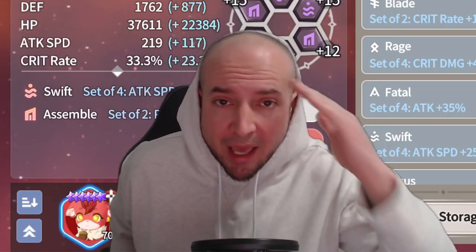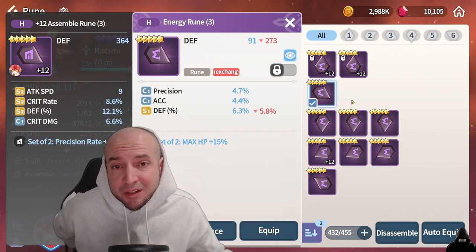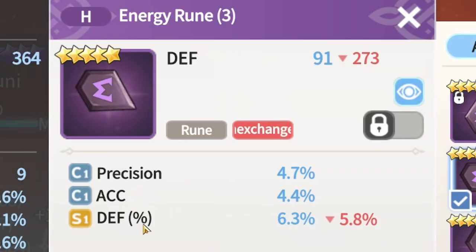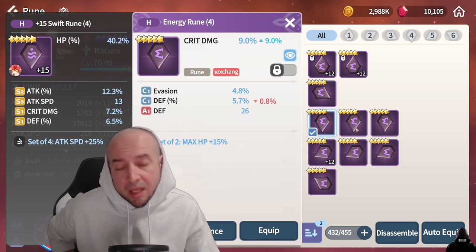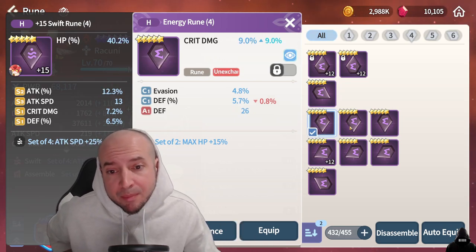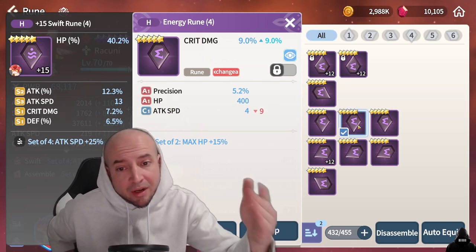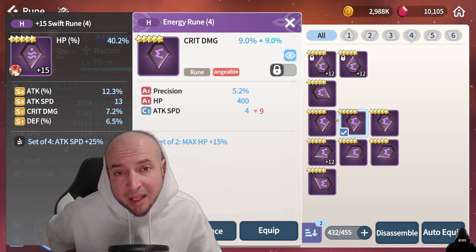For energy, you're mainly using energy sets because you want high HP, so you want tanky substats. These are all good three-support tanky substats; however, there are two C1 grades, so I'm actually going to sell this rune. An energy rune with crit damage main stat and no crit rate — selling for sure. Again, crit damage but no crit rate substat, no attack, no crit rate, so I'm selling.